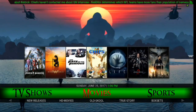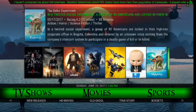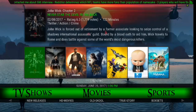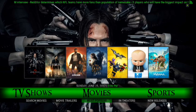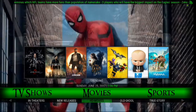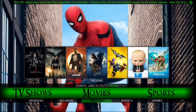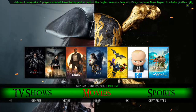Scrolling to the movies here. Once again, you've got your widget there for your movies. You can scroll down and you have most popular movie trailers, search movies, in theaters, new releases, HD movies, old school, true story, box sets, genres, years, 1080p, 4K, and certificates. So once again, you've got some good options there.